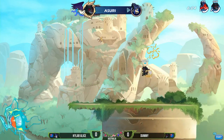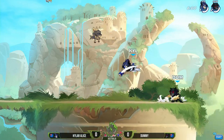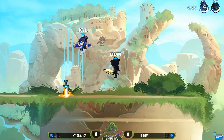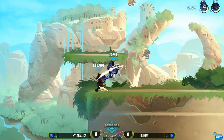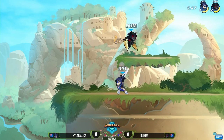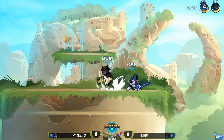It's very red — immediately swipes him out of there. That is one stock left for Kyler Alice. Dummy is definitely doing a great job on this first game putting the pressure on Kyler Alice, letting him know this isn't going to be an easy win. That was basically a two-for-one — it took two of Kyler Alice's stocks to get one of Dummy's.